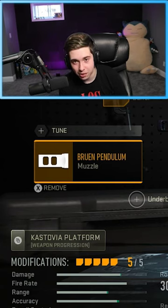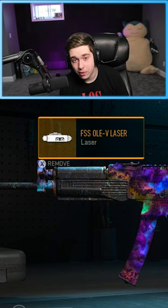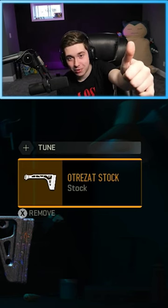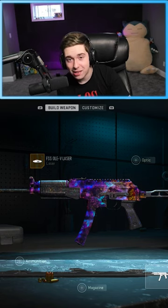First up, the Bruin Pendulum for the muzzle. The SA Response 3 for the barrel. The FSS OV laser, as per usual, for the laser. This is the stock — it's good stock. And the True Tack Grip for the rear grip. Those are my five attachments for the Vazniv.